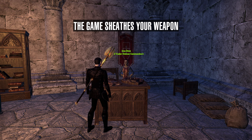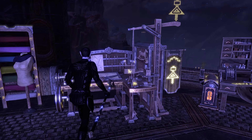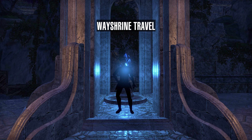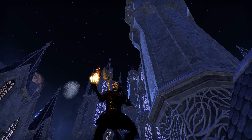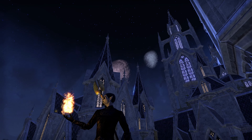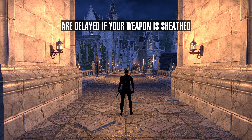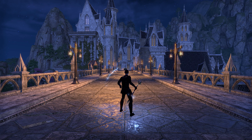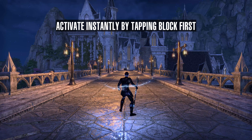The game sheathes your weapon when interacting with NPCs, crafting, wayshrine travel, and mounting. Skills such as Streak are delayed if your weapon is sheathed. Activate instantly by tapping block first.